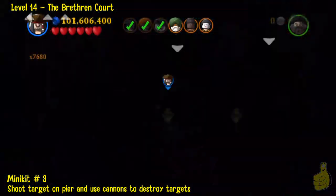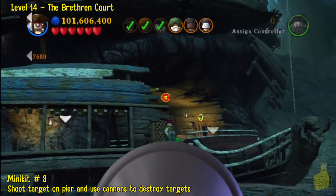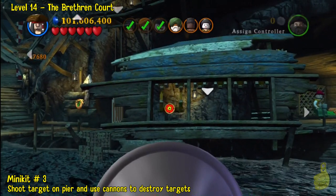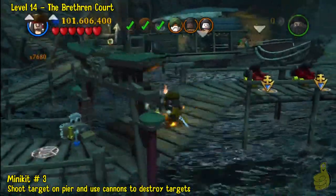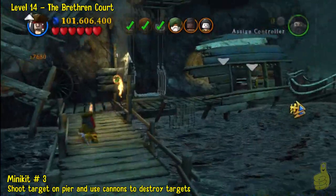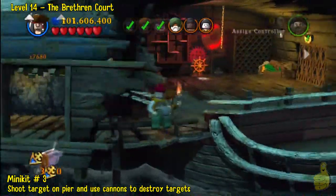Eventually you're gonna have to switch cannons because you can't quite get that top right one. And maybe when you switch cannons it resets one — whatever. Whatever the case may be, blast away until they're all gone and that minikit will pop up right where that icon was indicating. Swoop it up!